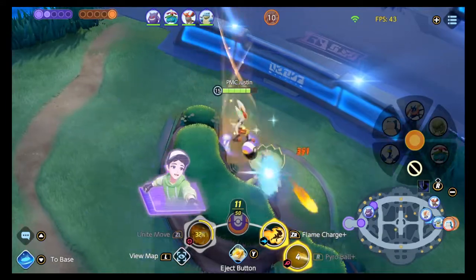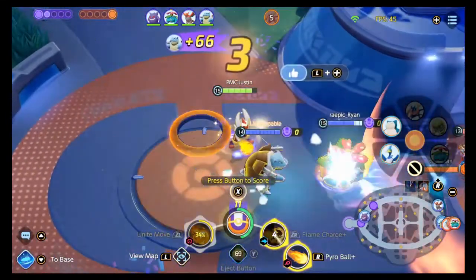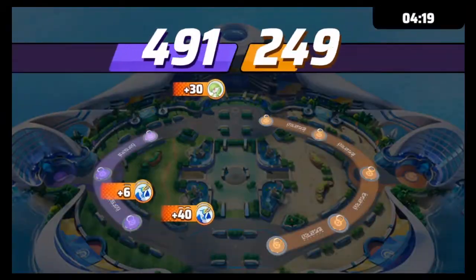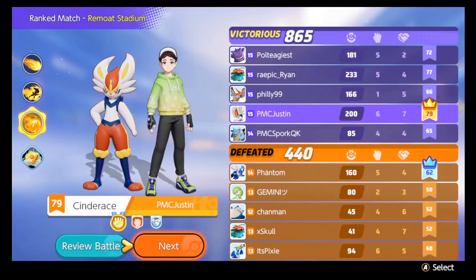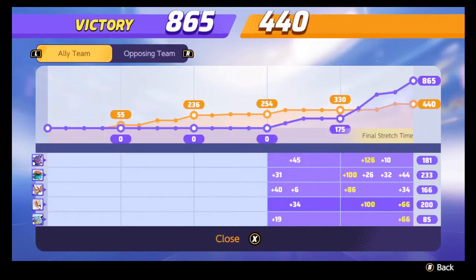I see the Greninja coming back and just wait mid to pick up that free kill. Then I use my unite move for the move speed and rush mid, scoring another cheeky 44 points — double scoring is active inside two minutes for everyone regardless of Zapdos. I clean up the jungle, grab 11 more, and sneak another 22 with four seconds left because the enemy team essentially gave up in the last ten seconds. They had a really strong team comp but weren't rotating, overextended, and let us claw back with good coordination.